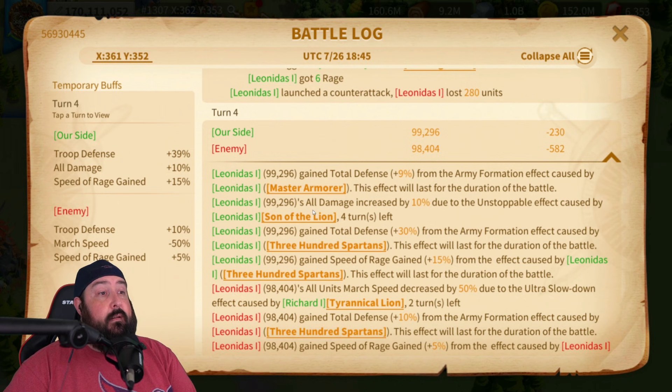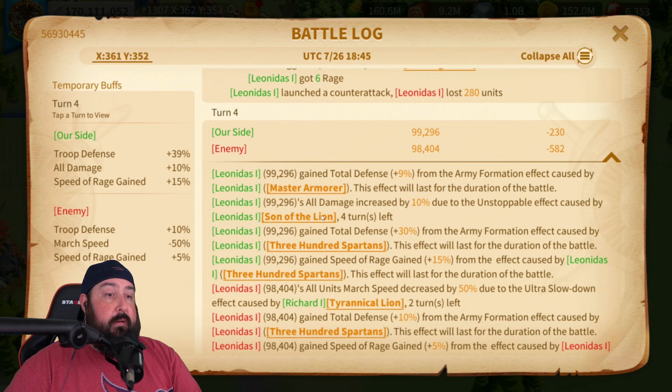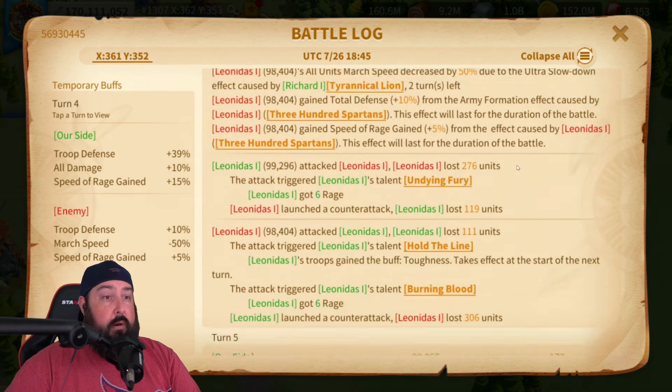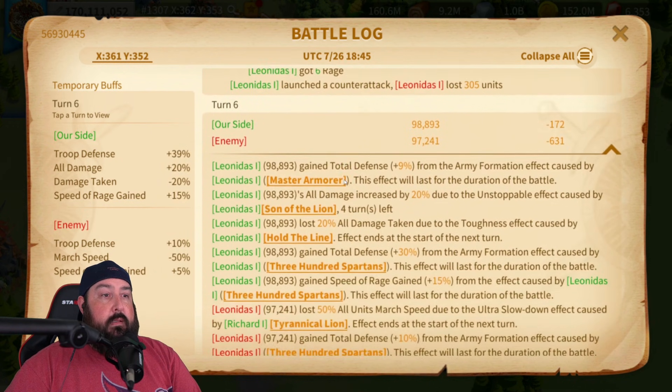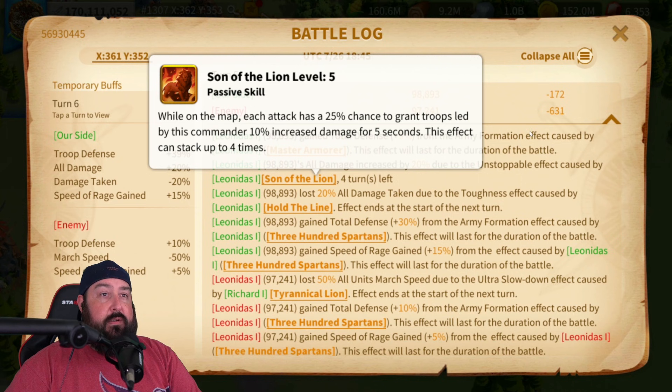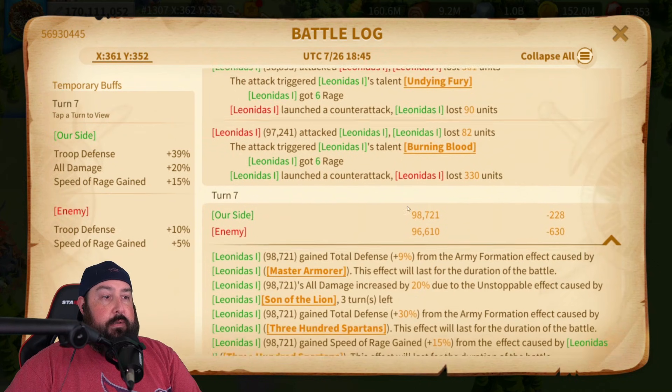Son of the Lion level five — each attack has a 24% chance for 10% increased damage for five seconds, stacking up to four times. We want to see how often this casts enough to stack up to the damage you should want from Leonidas. 40% damage is a lot, especially when it's all damage. Pairing with a skill damage commander like Harold or Chuck would work well here. Son of the Lion proced on turn four. Turn five — three turns left, so it wasn't re-proced. Turn six — double proc, which refreshes the timer.